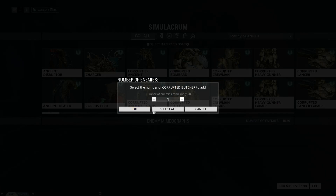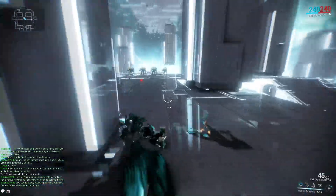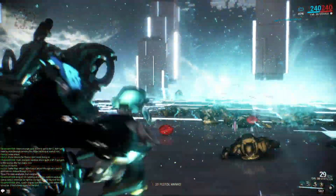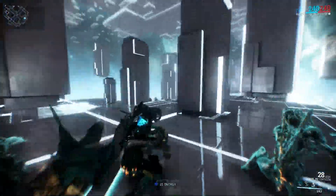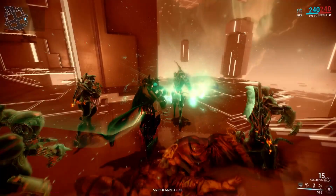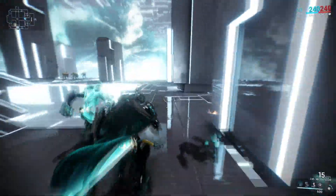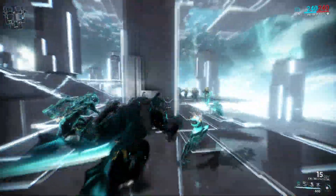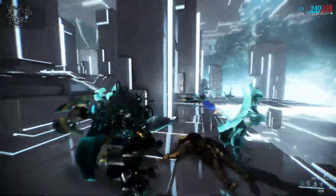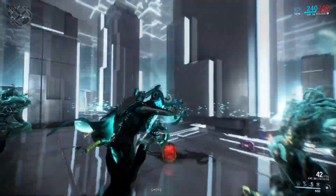Now I want to show how this thing acts with Mirage. We'll put some guys down, activate the clones — and then just pure chaos and bedlam. Those guys were wiped out in less than half a magazine, taking out 5 or 6 of them. These are level 90 Corrupted Butchers — anything at level 90 is tough — but you can see we're doing pretty well with them. And then of course you have the charge shot.